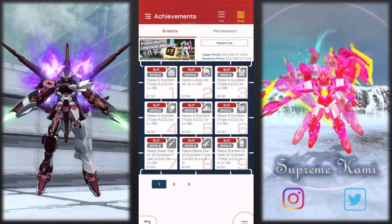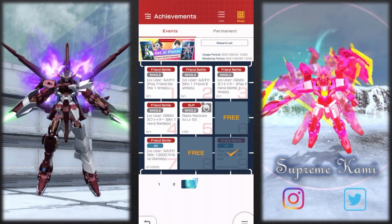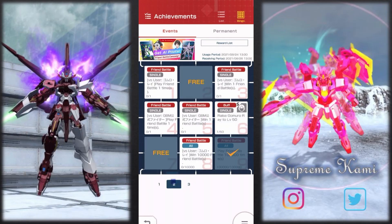What's going on everyone, Supreme Kami here. We are going to be doing another one of these bingo sets — this time around we have the OO Gundam. I'm a pretty big fan of the Double series, that's why I'm doing another bingo set with you guys again. After I upgrade the OO Gundam to level 90, I will go ahead and finish up the other two bingo sets we have, which pertain to the new AI pilot.